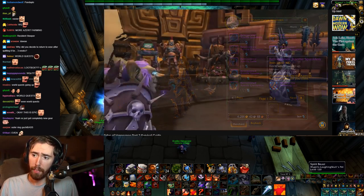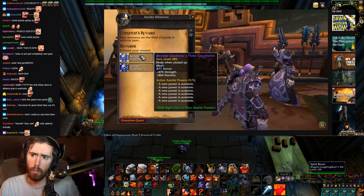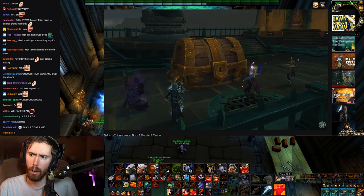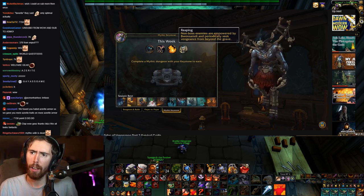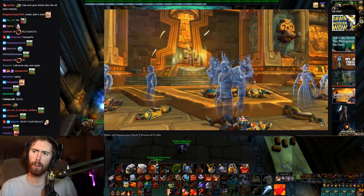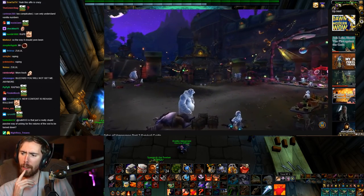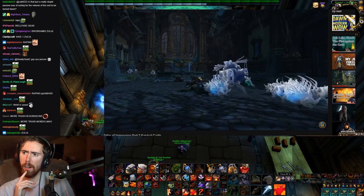You'll have more options for Azerite pieces earned through Conquest in PvP at 385. Gear from Mythic Keystone Dungeons has also been upgraded, and there's a new Tier 3 affix for Season 2: Reaping. This bestows the power of Bwonsamdi on all non-boss creatures in the dungeon, giving them a chance to avenge their own deaths. Every so often you'll need to fight off their ghosts as they rush towards you.